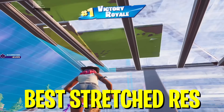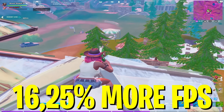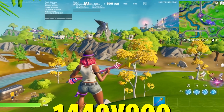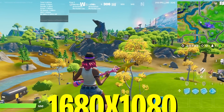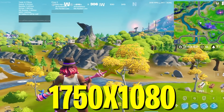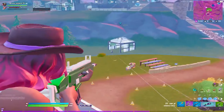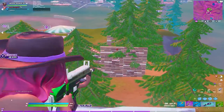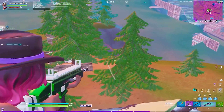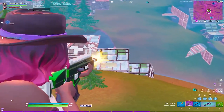I compared all the most popular stretch resolutions in Fortnite Chapter 2 Season 8. Switching from native to 1440x1080 gained around 16.25% more FPS. At 1440x900 we gained 9% more FPS. On 1722x1070 we gained 8.75% more FPS. On 1680x1080 we gained 5% more FPS. And on 1750x1080 we gained 2.5% more FPS. The numbers are way lower than previous seasons — in Chapter 2 Season 6 the FPS gain was way bigger. This comes down to more props on the map and more animations, making this season more hardware demanding.